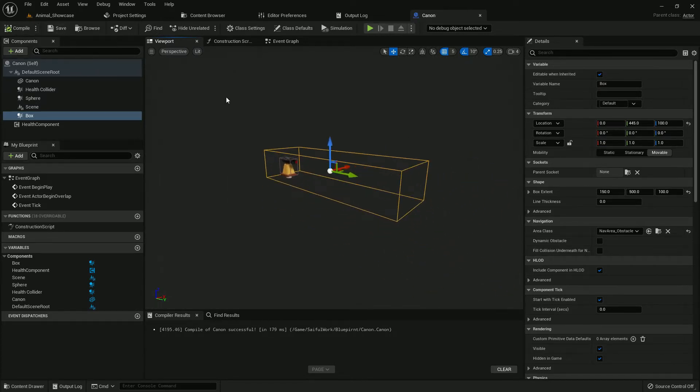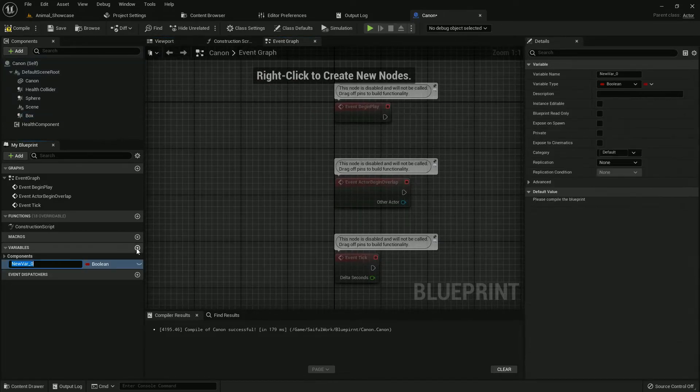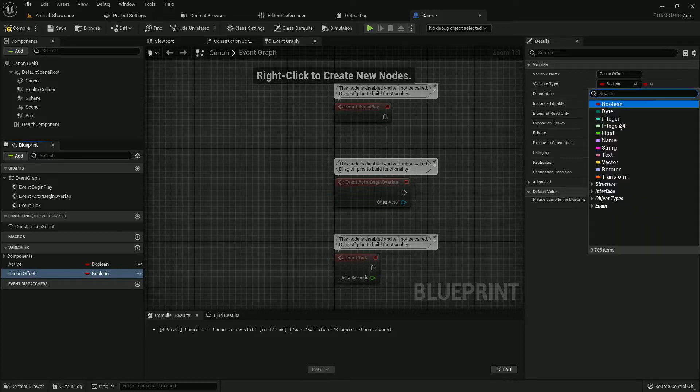We need to create a few variables. I create a variable named 'Active' — it is a Boolean type. I create another variable named 'Cannon Offset' — it will be a Vector type.